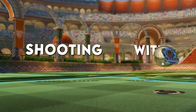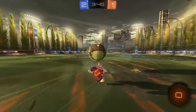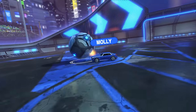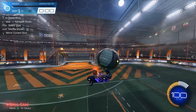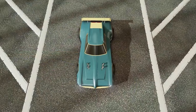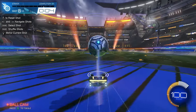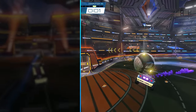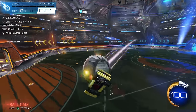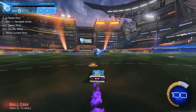Mistake number two: not shooting with the front of your car. This might sound obvious, and it is obvious for most players on the ground. Yet when I see players go for wall shots or even things like rebounds or aerial redirects, I see so many people hitting the ball with the hood of their car rather than the nose. Just like we wouldn't want to flip into the ball and hit it with our hood from the ground, we don't want to hit the ball with our hood in the air. Not only do you miss out on power, but it's also harder to control your shot and you're not able to boost through the shot as well.